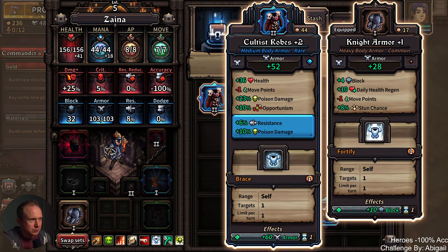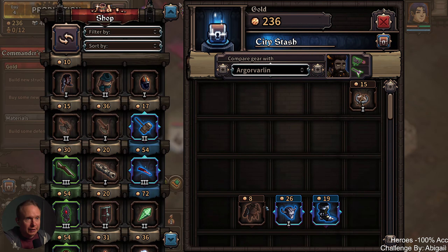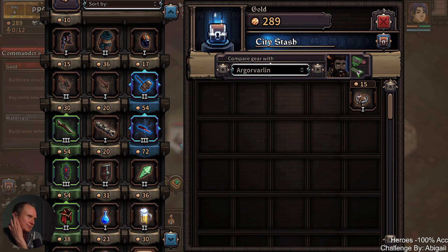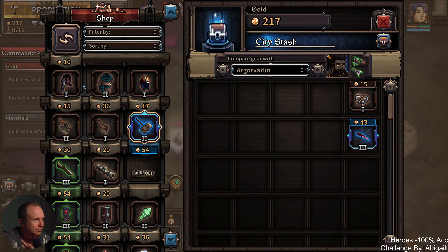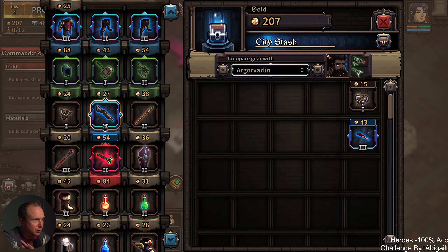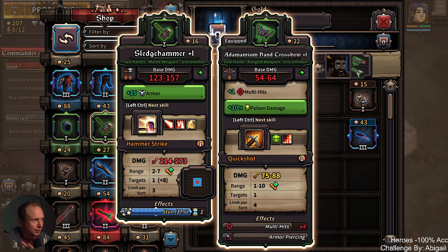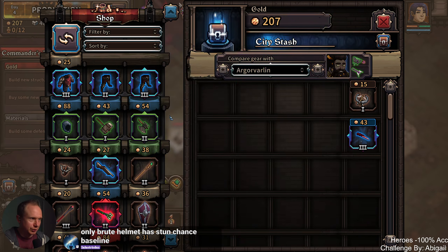The devil home doesn't have stun on it — in my head it did. Let's see — you have 6 movement so you can take that shield. Then you're at 5 skill range, this puts you at 6 skill range. Gives you a little bit more stun. This wasn't long for the world anyway. And then you get that.